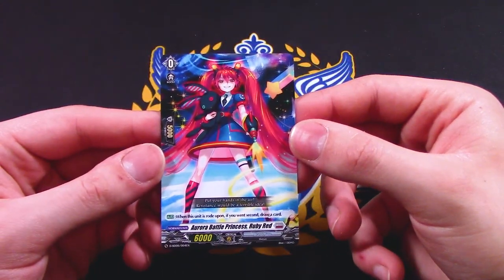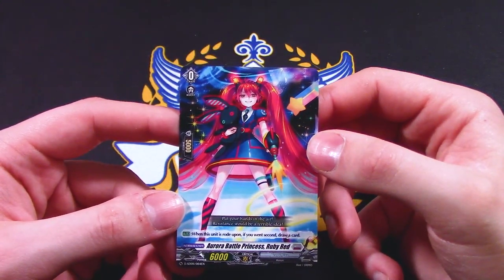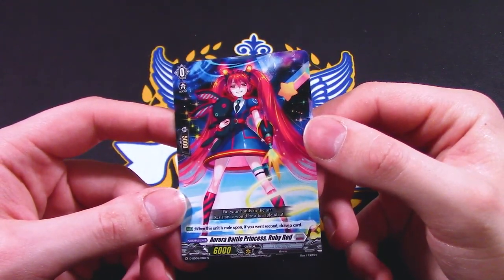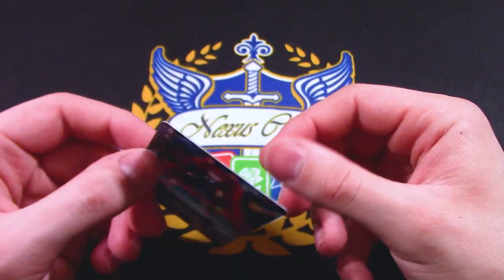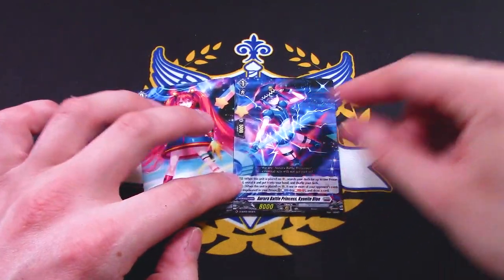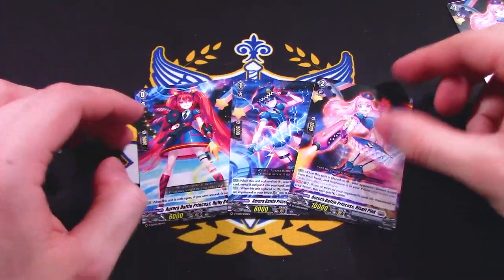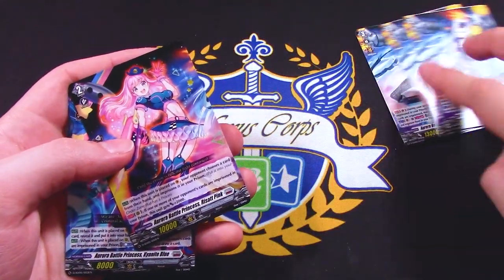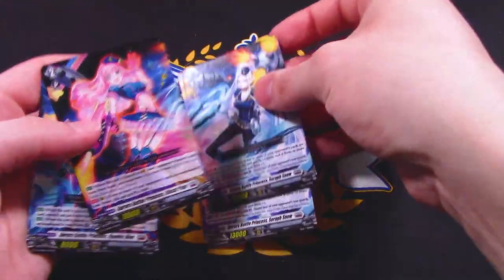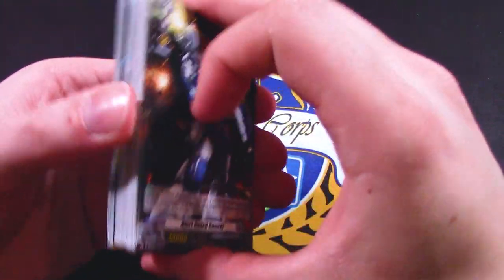And the starter, Aurora Battle Princess Ruby Red. I really like this artwork for a starter. Aurora Pawn: if you go second, draw a card — that's kind of cool. I like the somewhat grungy aesthetic going on. And then we just have Battleborn Siles over there. So that is the cards for the ride deck, on to the main deck.